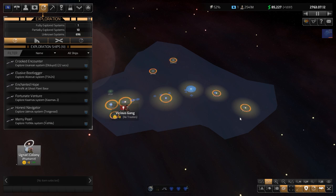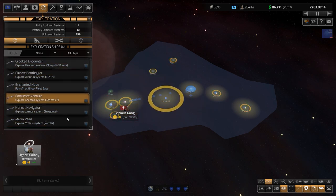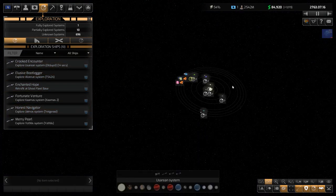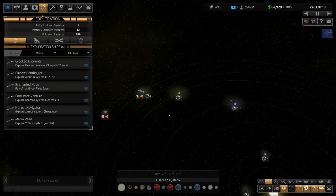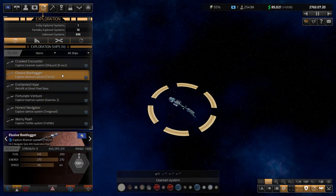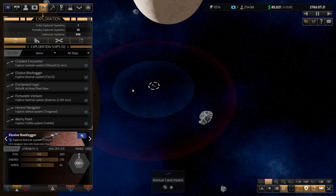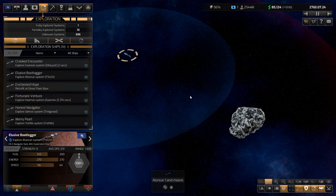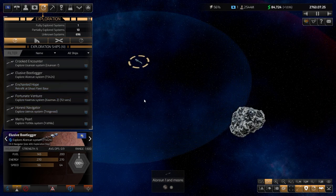All the red circles indicate our explorer ships' positions. We can let them do their work manually, or we can control them. We can let them do autopilot and do their work automatically, or we can do the job manually.